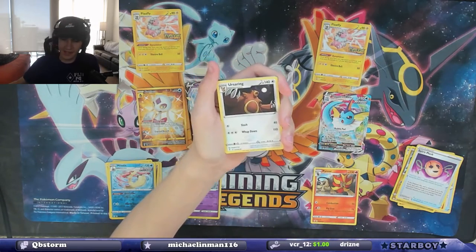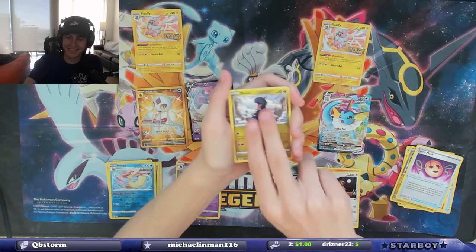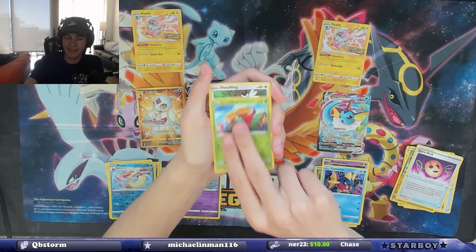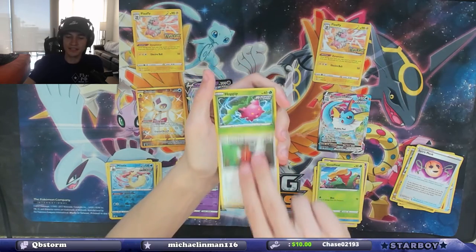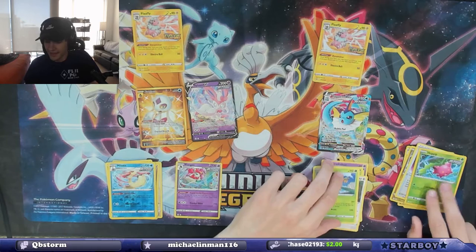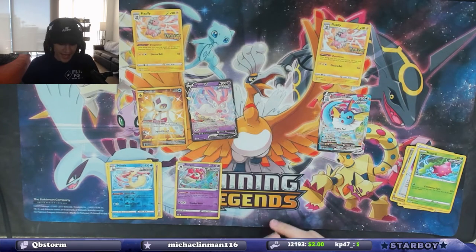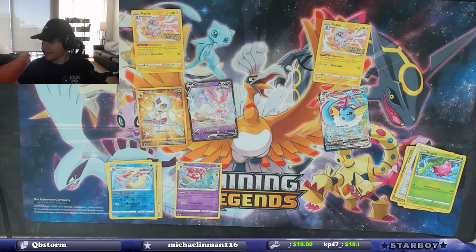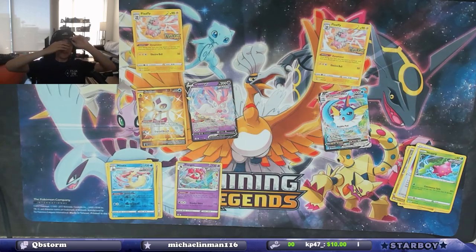Scroll of the Fangtooth, Cursola, Dino, Pumpkaboo, Carvanha, Gossifleur, Fletchling, Popplio, and Tropius. Damn. I mean, it's still not bad — we were four for 12, so a 30% hit rate with a Secret Rare in there. I'm not mad.